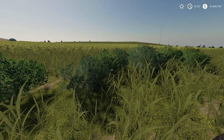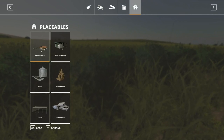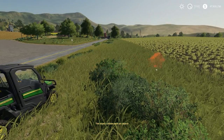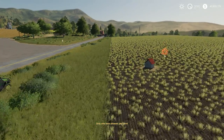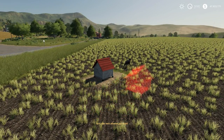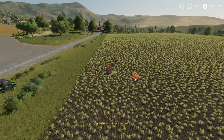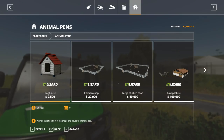Now that we have some land purchased, we're going to jump into the store. The number one thing we'll do right away — people have been asking me a lot about this — is let's go ahead and throw down our doghouse. It's kind of weird just tossing our doghouse out here in the field, but you can see that everything has a little bit of terrain that it'll put around it. There's our little friend — maybe Fido.